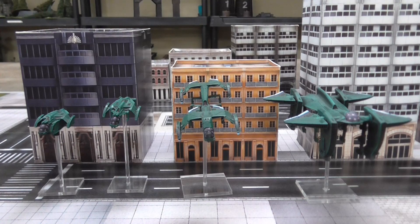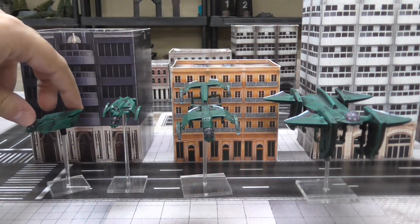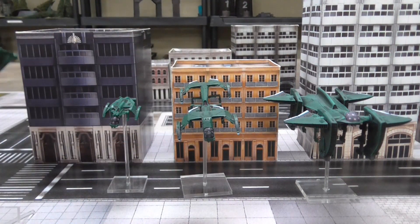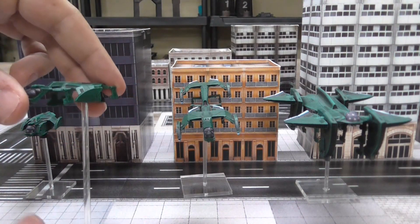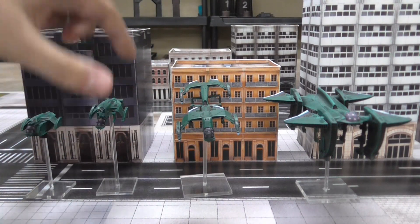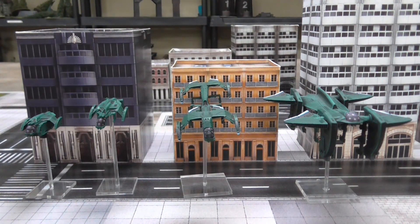The UCM has three types of dropships: you have the Raven light dropship, you have the Condor which is your medium workhorse, and then you have the Albatross which is a heavy. You might notice there are actually four models here — that's because the Raven comes in two variants: Type A which carries troops and has a cargo box on the bottom, and Type B which is more open and designed to carry Wolverine Scout buggies. So there are technically four dropship models even though there are only three official classifications.